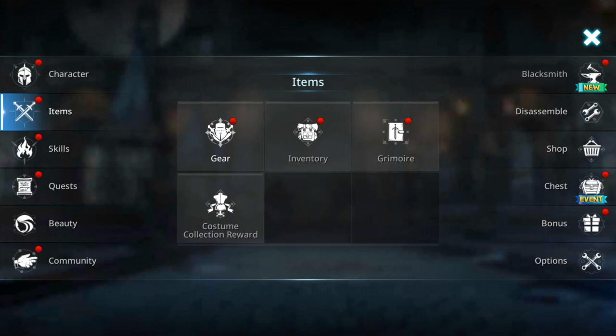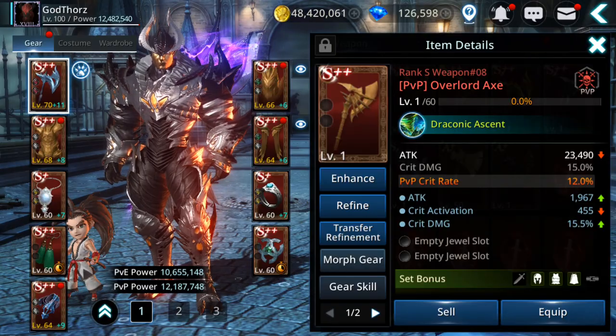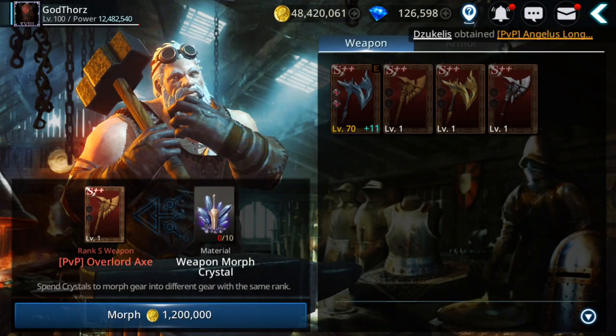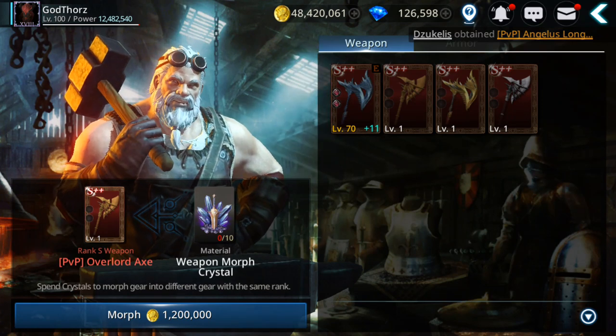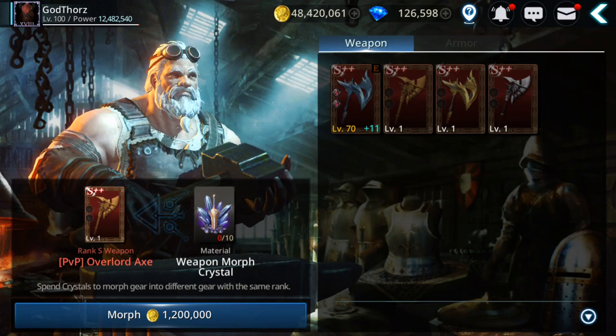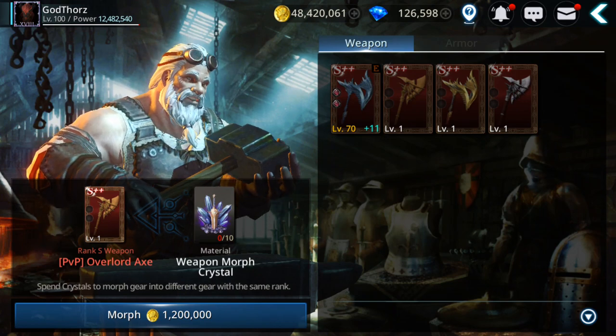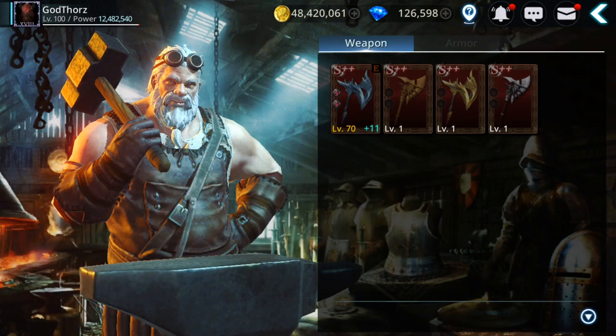For some of you who maybe didn't watch my previous video: you can morph plus-plus gear into better plus-plus gear, and you don't fail — there's only success. You spend 1.2 million gold and morph crystals. You need 10 weapon morph crystals for the weapon.